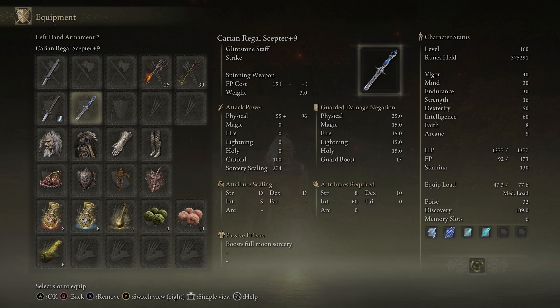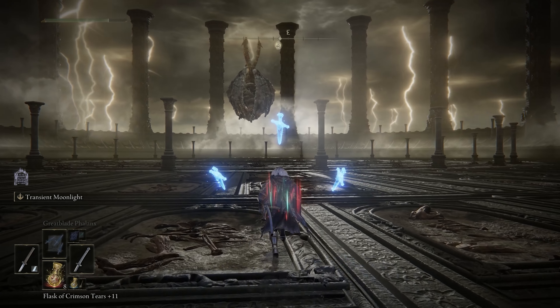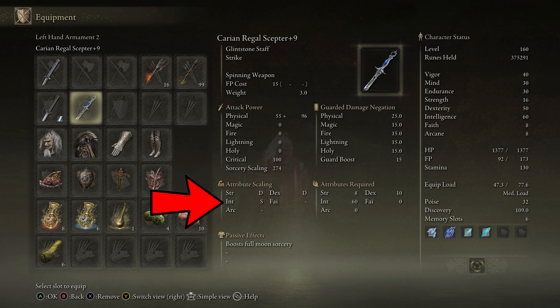We also have a staff in this build — the Carian Regal Scepter on plus 9. This one is only really suited to this build because we have 60 on intelligence. It requires 60 intelligence, so this is a quite high attribute requirement. If you don't have that 60 it's not going to work well, so you have options of using a different staff if you are at a lower level. With it on plus 9, the intelligence scaling will be at S tier.